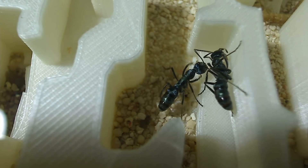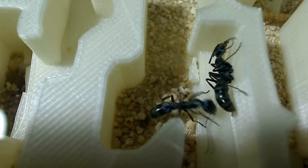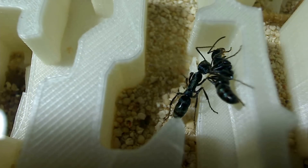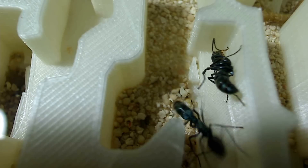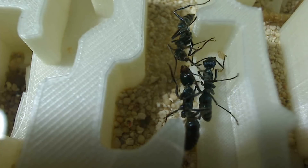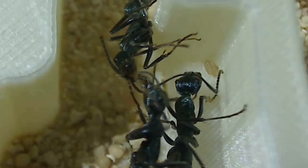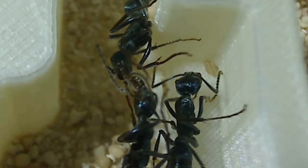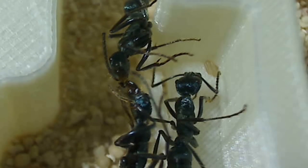These ants are really large ants, and even though they are a queenless species completely composed of workers, they seem to work like any ordinary colony. They work cooperatively at gathering food and they share food of course through trophallaxis — a kissing-like action where ants exchange food from their social stomach to another ant that wants to eat. It's really really cool. I really love watching these ants.